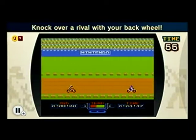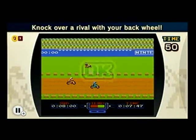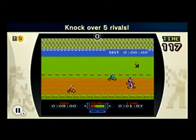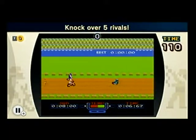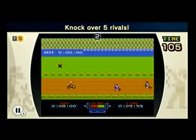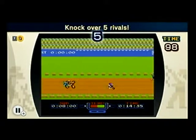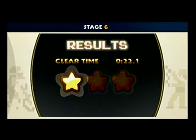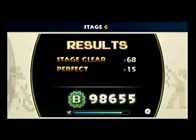Excitebike is really good too because it has a level editor. In this one you have to knock over a rival with your back wheel. It is a very, very evil maneuver because, first of all, you're cheating to get ahead — so basically you're playing Tour de France style. And second of all, that guy takes a mean tumble. Look at that. He falls over. His bike falls over with him. It's a wonder he's not breaking any bones.